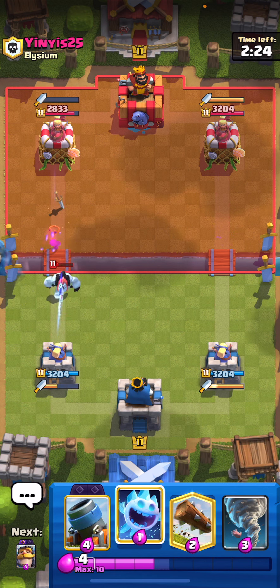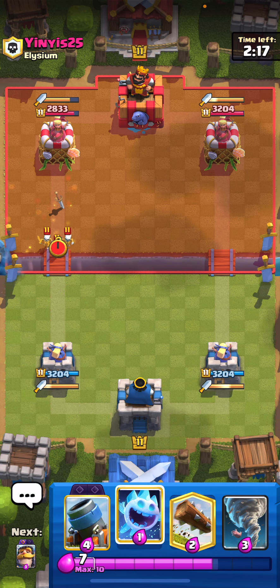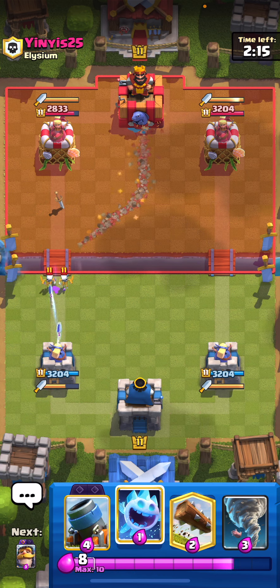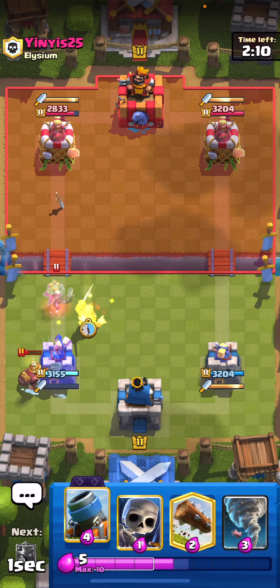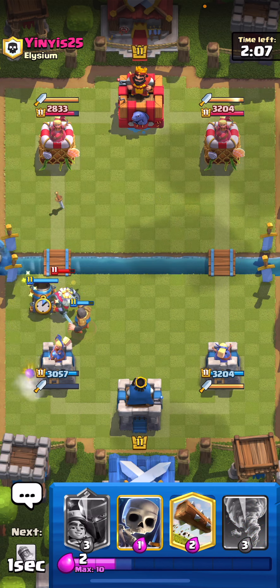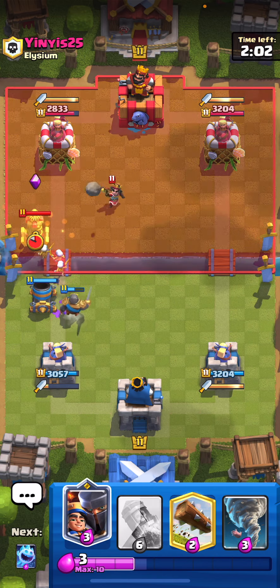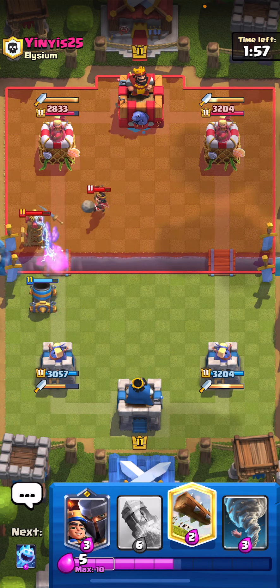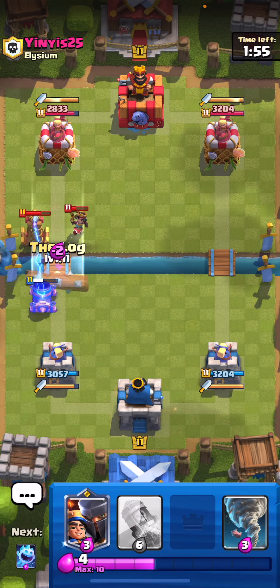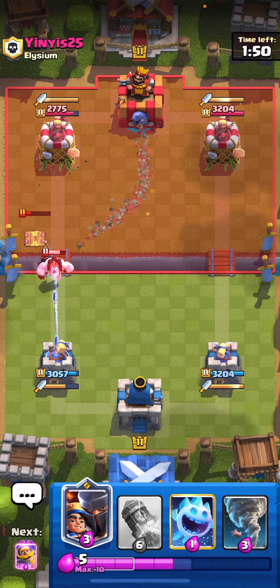90% of the time I would never do that unless it's triple elixir. Let's just wait — he's gonna cycle his skeletons at the bridge. Let's play an ice spirit for the miner and then the knight here for the ghost — that's going to be defended. Then we can go ahead and play a mortar because he's spending a lot of elixir. Let's get the skeletons in front in case he plays a building. There's the tesla — let's just log here to cycle and get rid of that little prince.